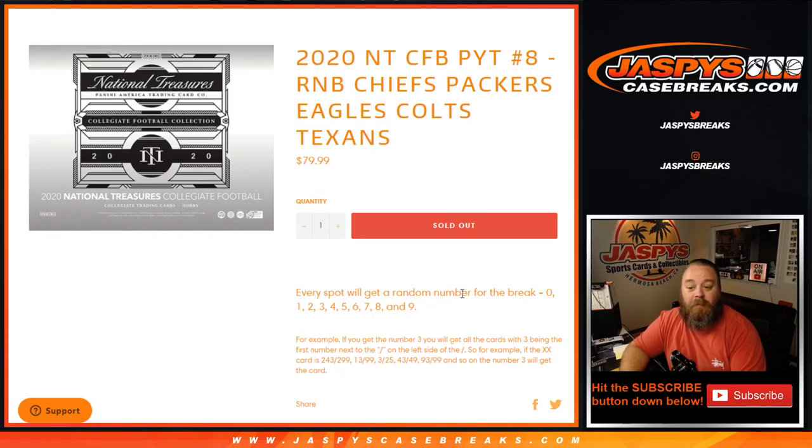So random number blocks — every spot gets a random number from zero through nine. For example, if you get number three, you will get all cards with three beginning the first number to the left. So for example, if the card is 2/43 of 299, 13 of 99, 3 of 25, 43 of 49, 93 of 99, and so on — three gets that card.